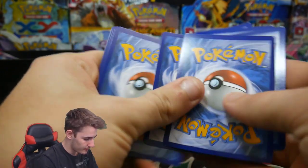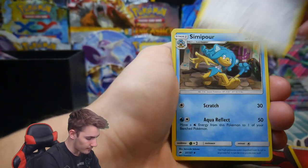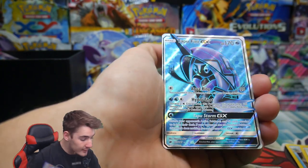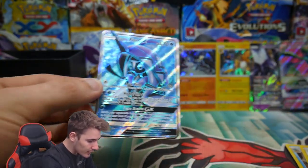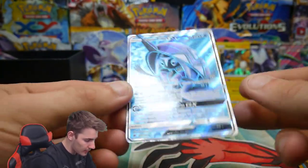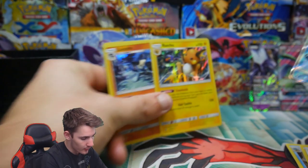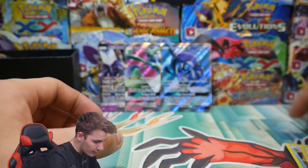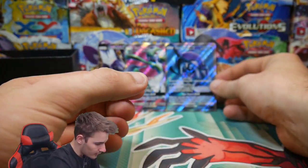There's another code card. We have an energy, a Knockdown, a Simipour, a Buffalant, a Porygon — I'm going to say Porygon-Z — and a Tapu Fini full art! What?! What is happening?! That is like two full arts! Oh my god, that is epic! What, that is sick!